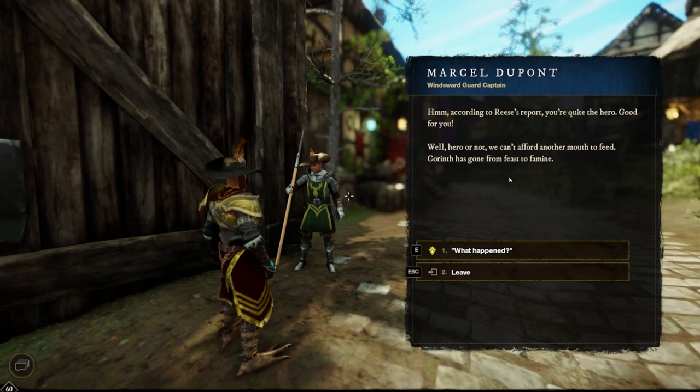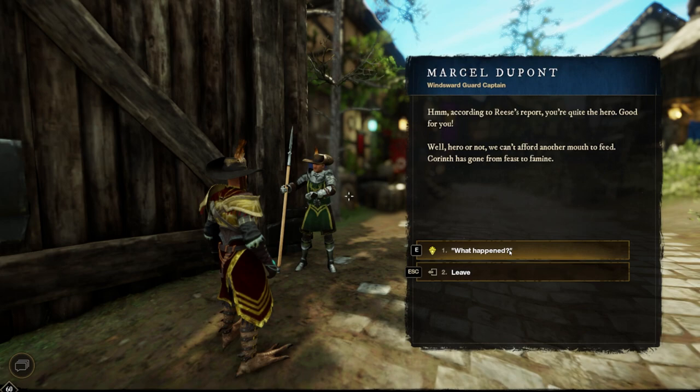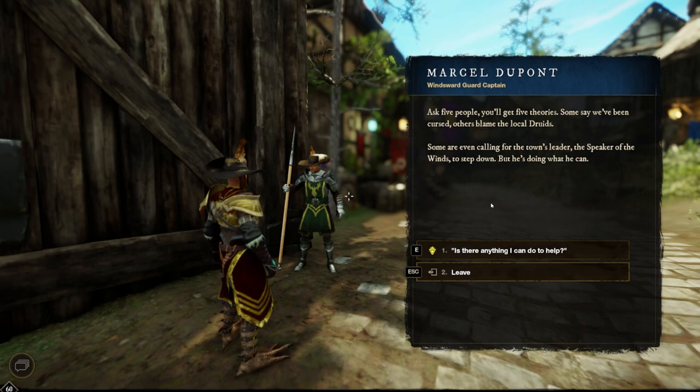After the Brimstone Sands update, my map was littered with new quest markers. I recently decided to go back and clear some of these low level quests. And to my surprise, you can get a very valuable item from completing one of these quests, which is of course the stamina recovery food.